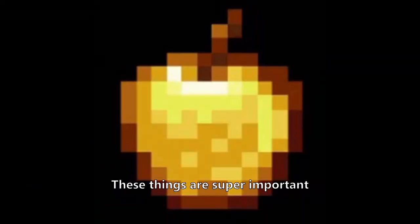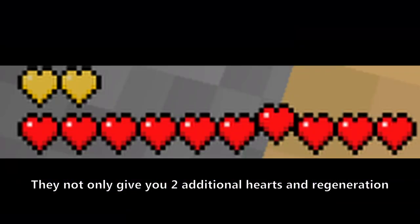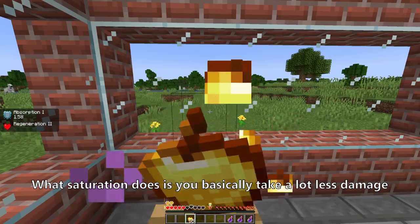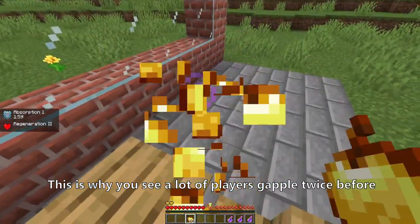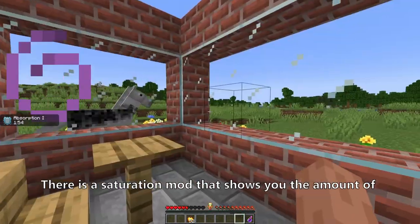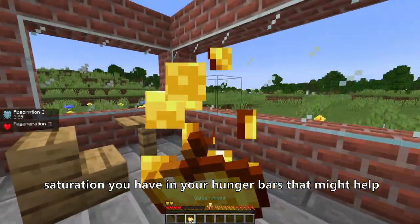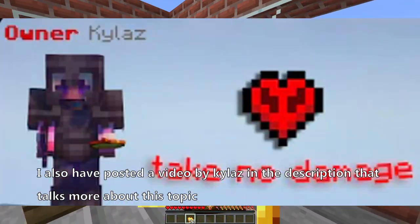Next up, we got Golden Apples. These things are super important. They not only give you two additional hearts and regeneration, they also give saturation. What saturation does is you basically take a lot less damage due to the natural regeneration. This is why you see a lot of players gap twice before a fight to get their saturation all the way to max. There is a saturation mod that shows you the amount of saturation you have in your hunger bars that might help. I also have a video in the description that talks more about this topic.